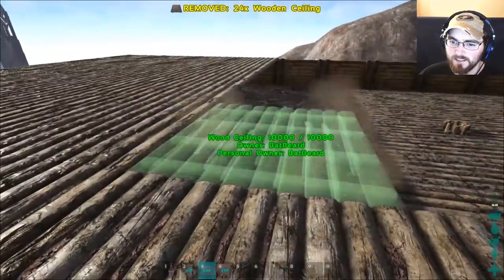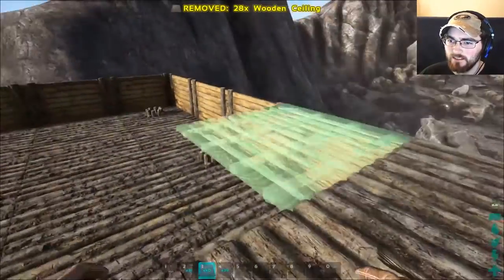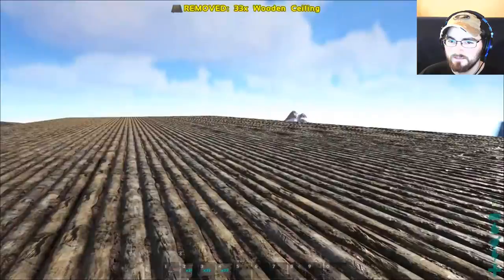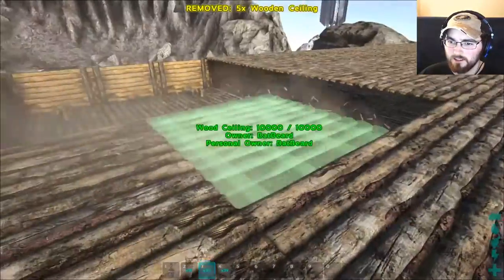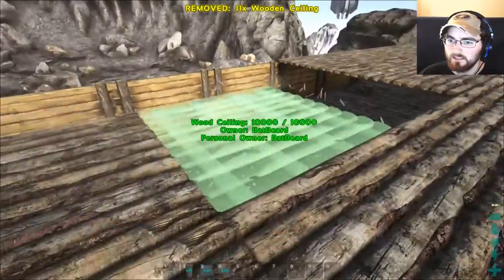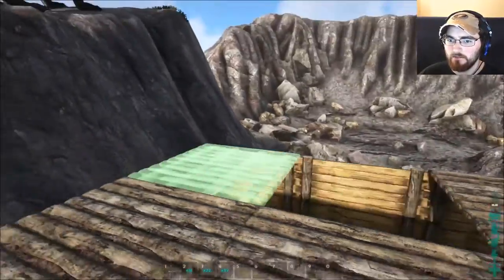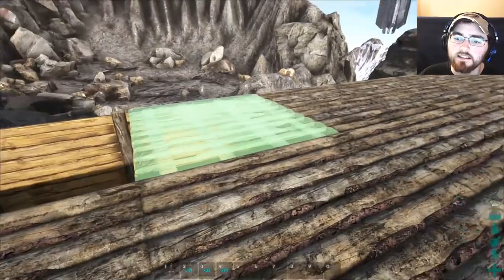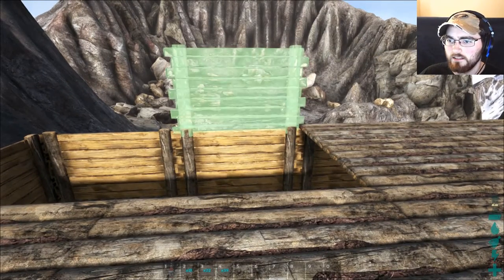I turned bloom off but there's still reflections — I'd have to turn reflections off too probably. They really turned up the reflection. I don't think wood is all that reflective. Anyway, you can build the access hatch here. I'll go ahead and build that access hatch — I need a thing and a railing, or you can do it with walls.